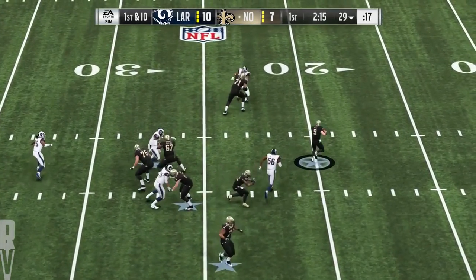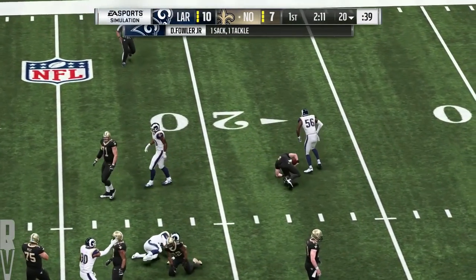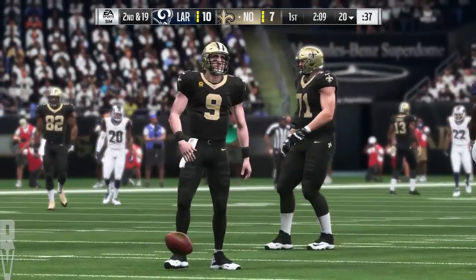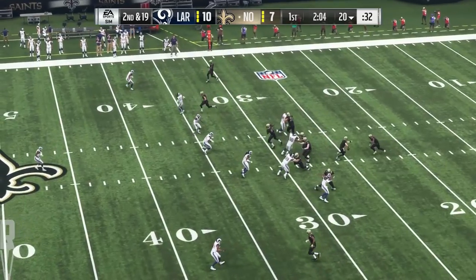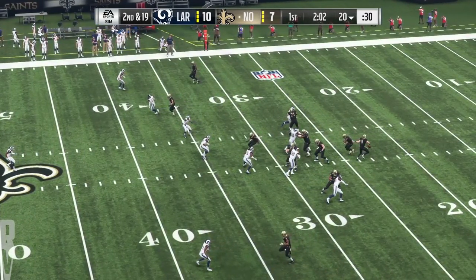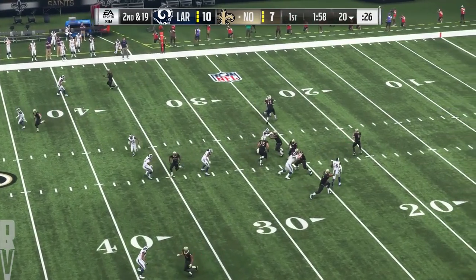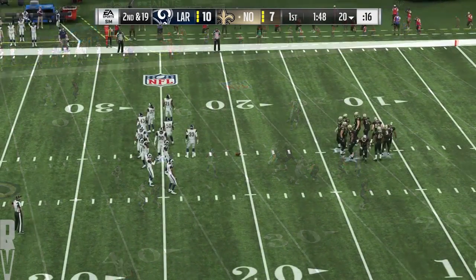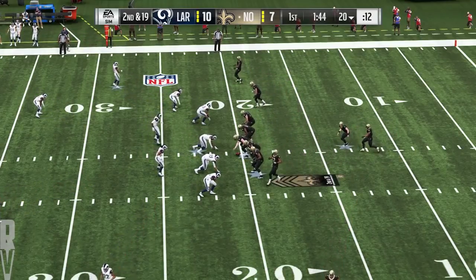Now a play fake here on first down, and the Rams got it — they bring him down. Dante Fowler is the one that got to him, taking him down for a loss of nine. While they go play fake, the problem is nobody was faked out. And when no one's faked out, the quarterback gets hit. After the sack, it's second and 19, and the road gets a bit tougher from here.